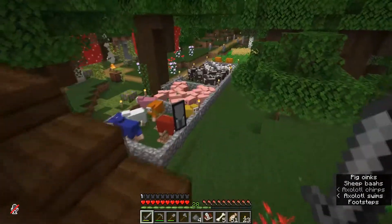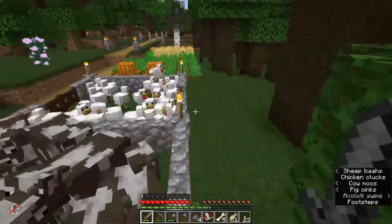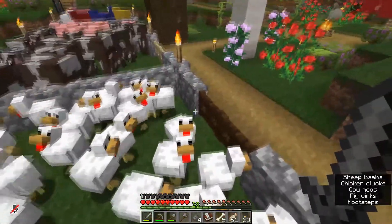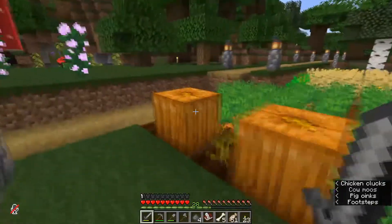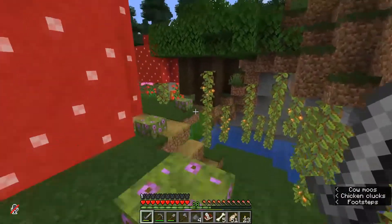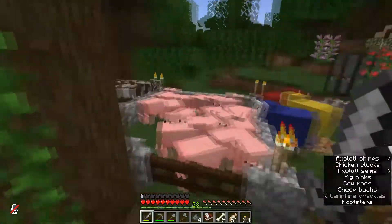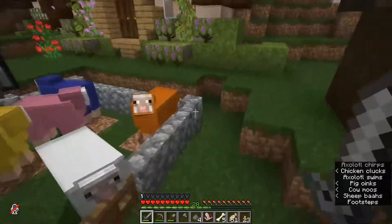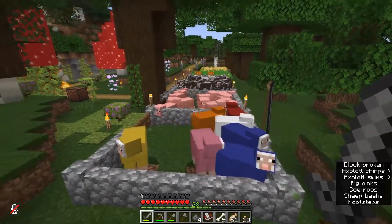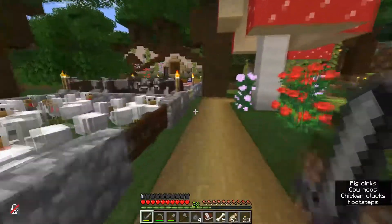Here we are. Oh, they put some work in since the last time I was here. Farms — they seem to have just about every animal you can farm in Minecraft. Pumpkins, carrots, wheat — good sized plots on each of those. They're also farming glow berries and sweet berries. Looks like they're going to get probably an 8 out of 10 for farming. Multicolored sheep — the only thing I could say about their farm being better is maybe having a wider variety of sheep and maybe setting up some automated stuff for the chickens.